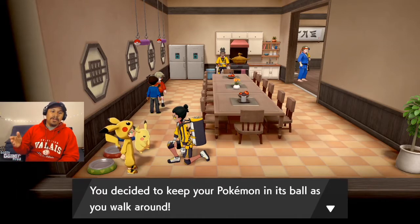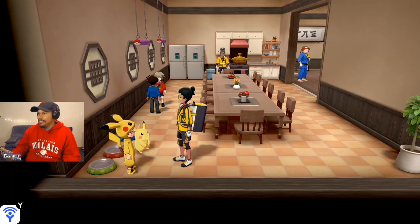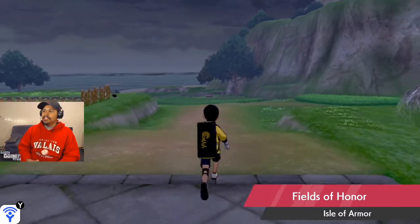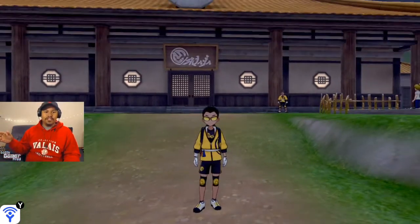You can say yes, but if you say no it says 'All right, inside the ball it is,' and then you've decided to keep your Pokémon in its ball as you walk around. When you go back outside you're going to notice that the first Pokémon in your party is now inside of its Poké Ball. It's basically a way to turn the feature off.